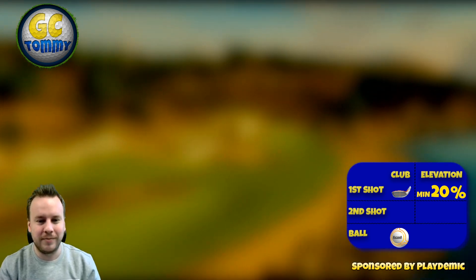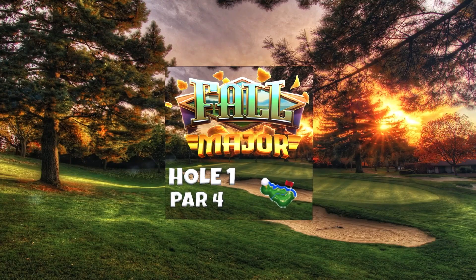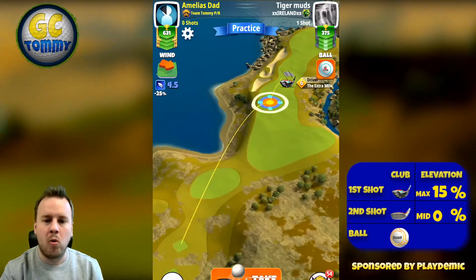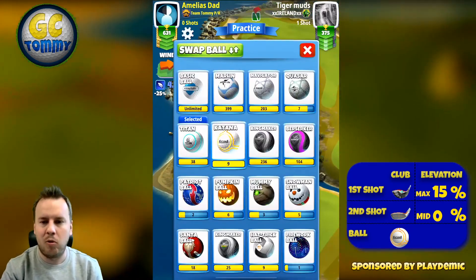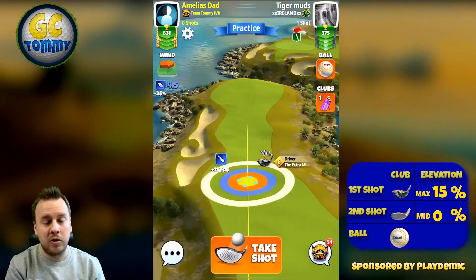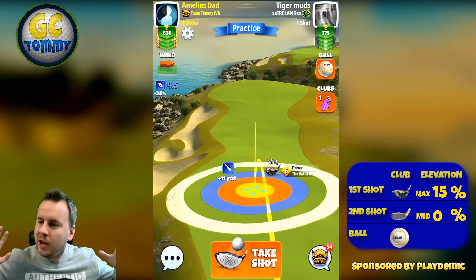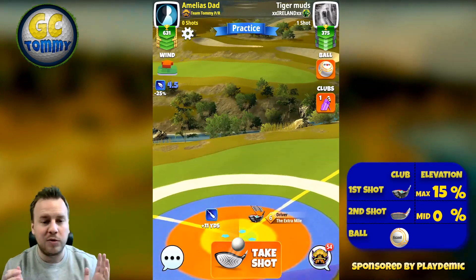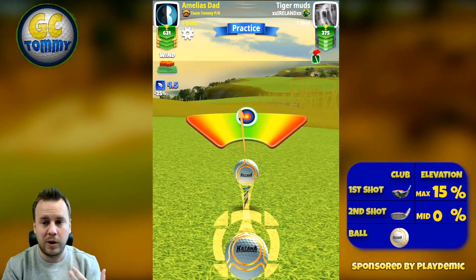So let's go to hole number one. We start off with hole number one and here we do want to use the driver that gives us the most power possible. The extra mile is the club that I'm going to use and here I want you to use as much topspin as you possibly can. So even if you would be having max topspin, like to fill all the topspin bars, you would use max topspin. Because here we do want to roll as far down the fairway as possible.